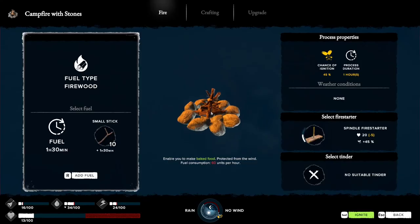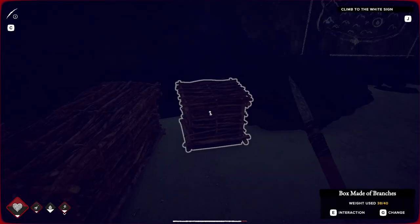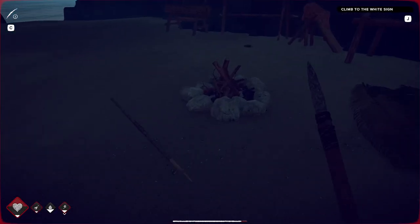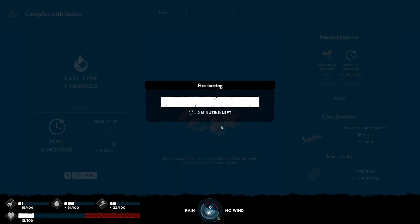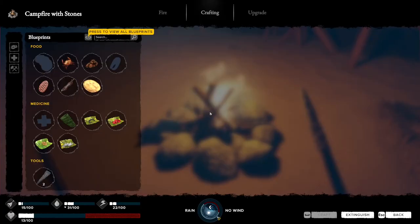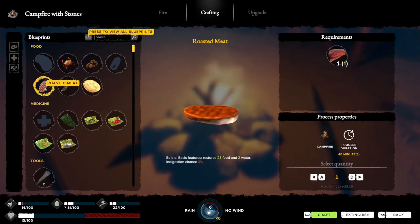My hunger, my thirst was low - I was dying. So I had to drink one of my coconuts that I had stored away, and I was hoping to save those to make a canteen thing so I can take my water around. Let's see - got a bit of fuel. I got no fire starter.